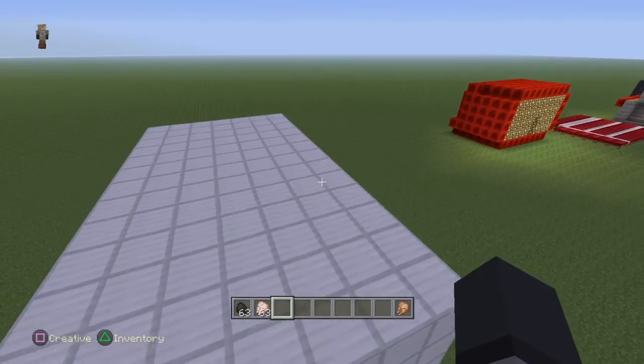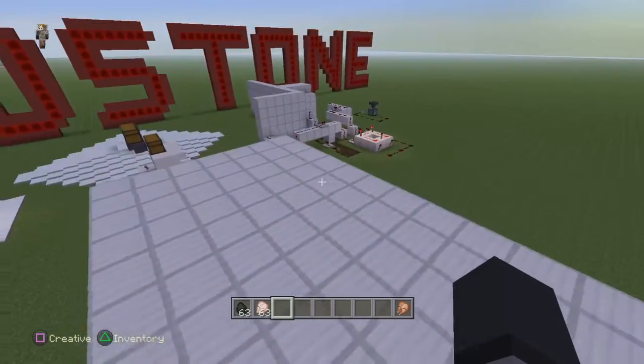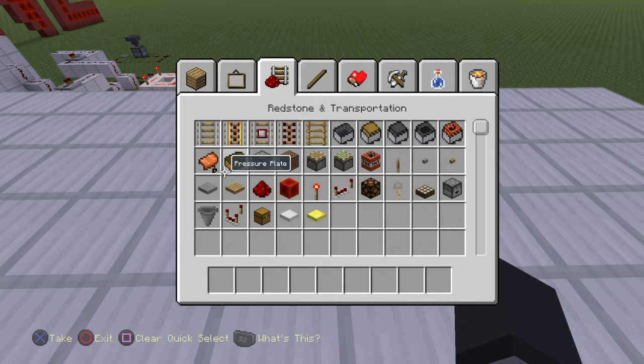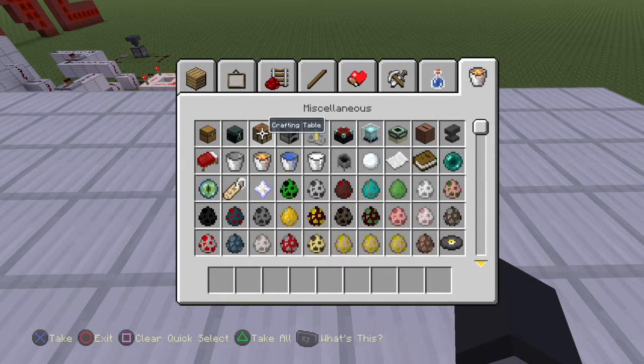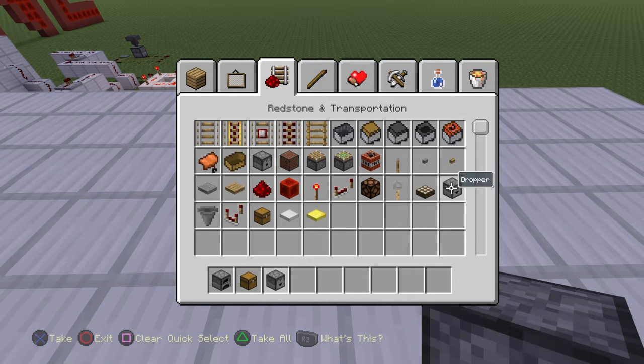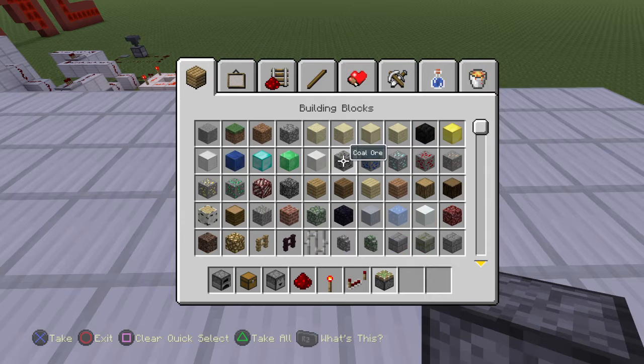I've already made a small platform here. What you want to do is, first of all, you will need to have a furnace, a chest, a dropper, some redstone, redstone torches, redstone repeaters, a sticky piston, and any kind of block.